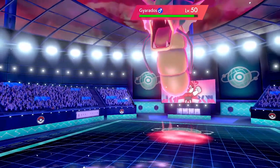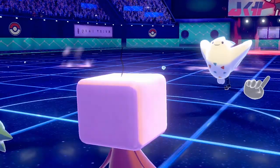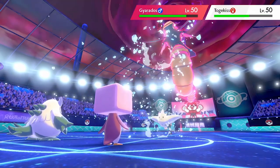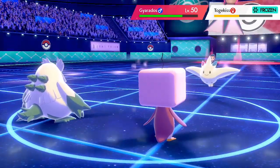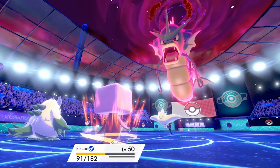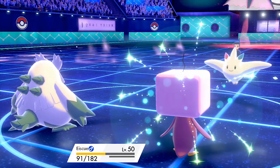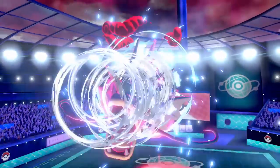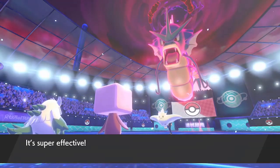Gyarados Dynamaxes, beefing itself up, making it harder to take down. We see a Follow Me from Togekiss — maybe protecting Gyarados another turn. We get a Blizzard off and do nice damage, and we actually get a freeze on Togekiss, which is huge. We get the Belly Drum off with our little penguin, boosting attack to the max. The Sitrus Berry keeps us healthy, and with Gyarados unable to touch us via physical attacks, we're ready to Dynamax next turn.